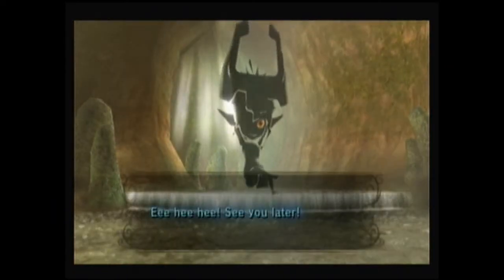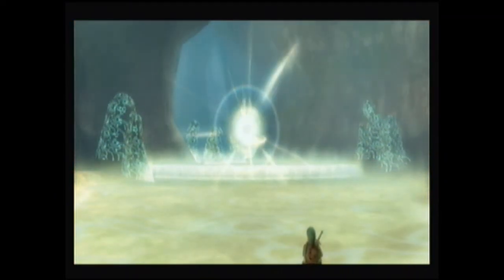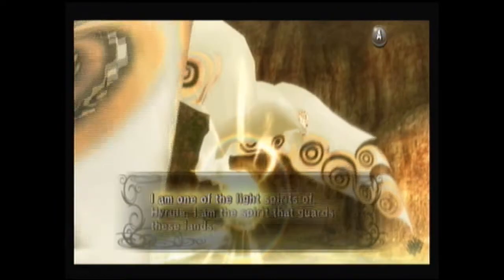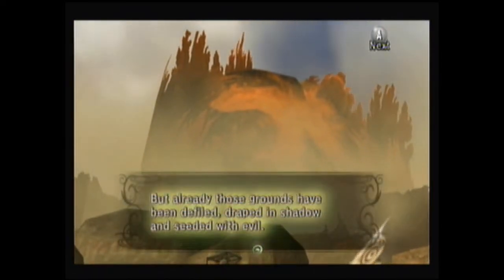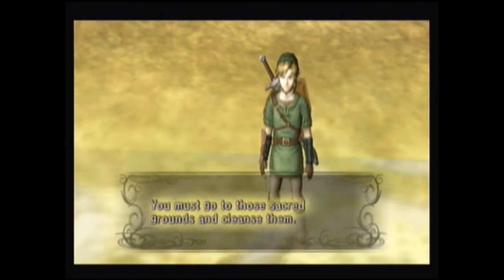Oh, I was starting to have fun. Don't forget the fused shadow. See you later. Here we go. My name is Elden. I am one of the light spirits of this realm — the spirit that guards these lands. O great hero chosen by the gods, the dark power you seek lies in the sacred grounds of the proud mountain dwellers. But already those grounds have been defiled, draped in shadow, and seeded with evil. You must go to the sacred grounds and cleanse them.